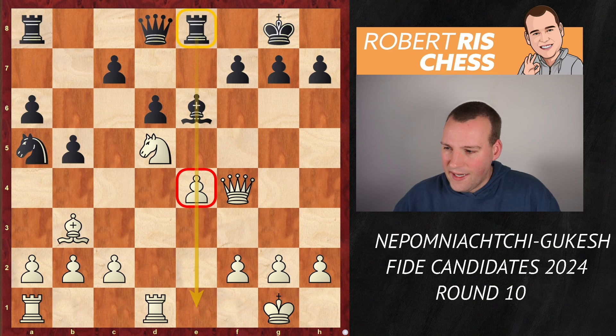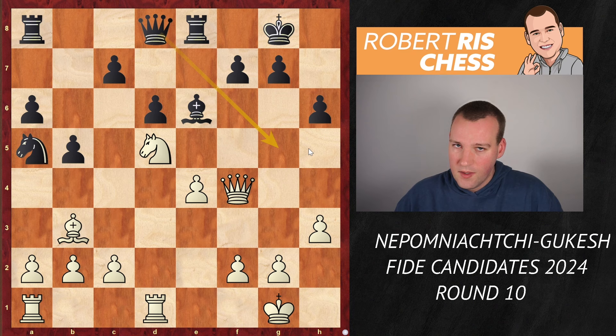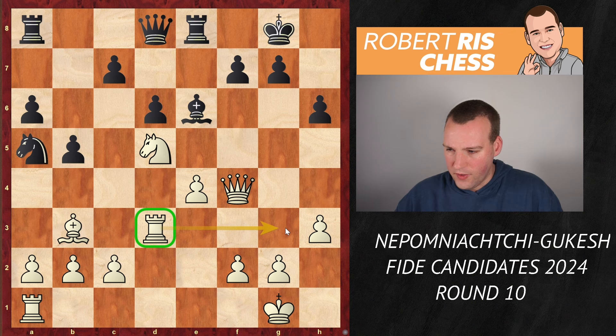White makes a useful waiting move: h3 — certainly not the only move. Black does the same with h6. Maybe at some point ideas with Qg5, offering the exchange of queens, may become an option, though as long as the knight is on c7 the queen cannot leave the protection of the pawn on c7. Now things are getting interesting as White played the move Rd3, finally a bit of action with the rook coming over to the kingside very soon, and White is looking for tactical opportunities against that king.